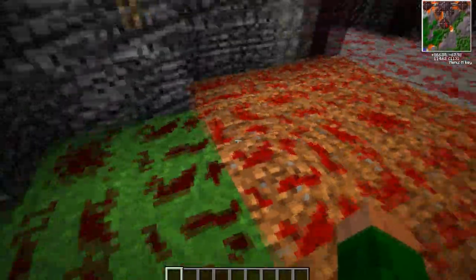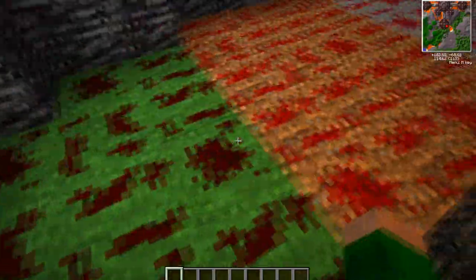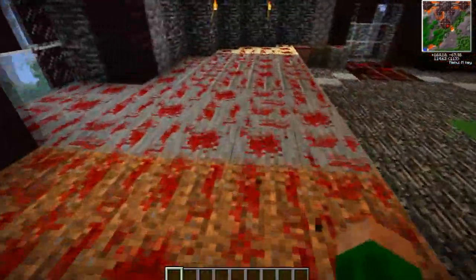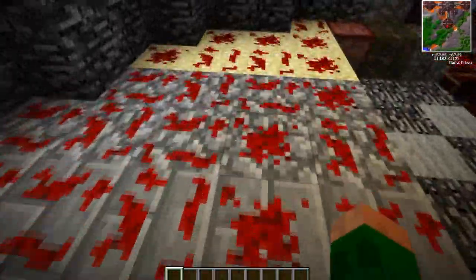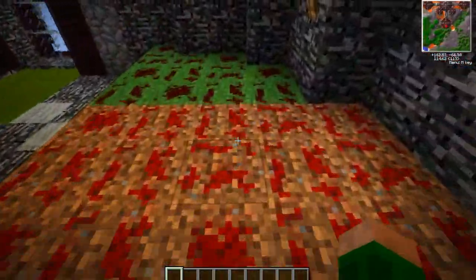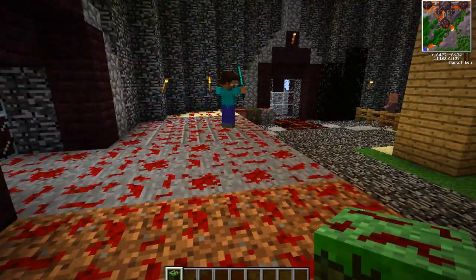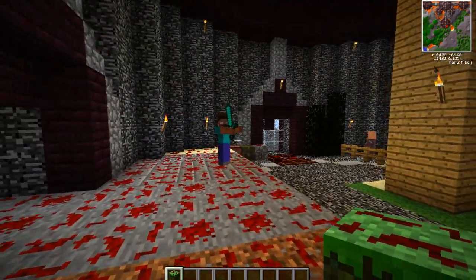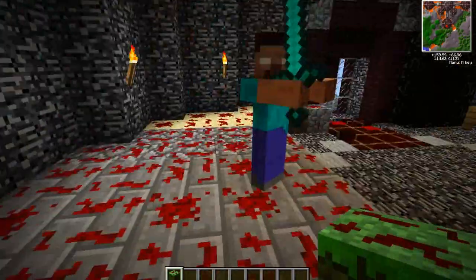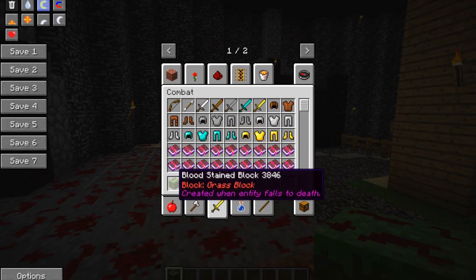I'm going to have a look around, guys. And look at this. So these are blocks of normal blocks that you would see, like grass, dirt, stone, stone bricks, cobblestone and sand. But look, oh my God, there's blood all over them. So if we take one here, it's called a blood-stained block. You must be really happy about this. Why is your castle not just covered in it? I thought it would be everywhere.